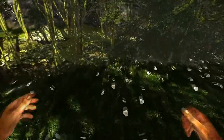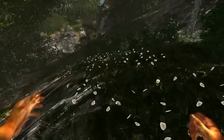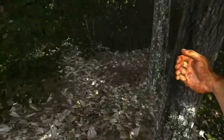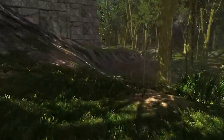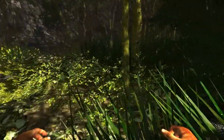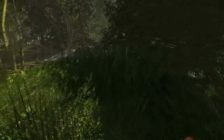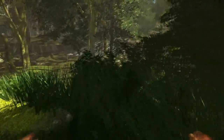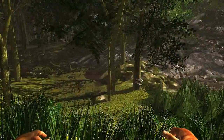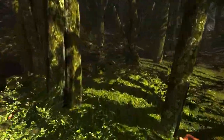Now I could go all the way down the path, or I could just drop back into the backyard of Ruin Site B. And we've entered into a miniature swamp.